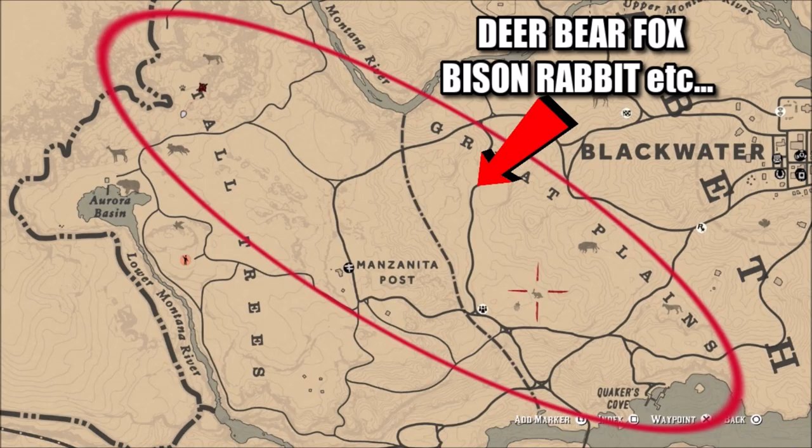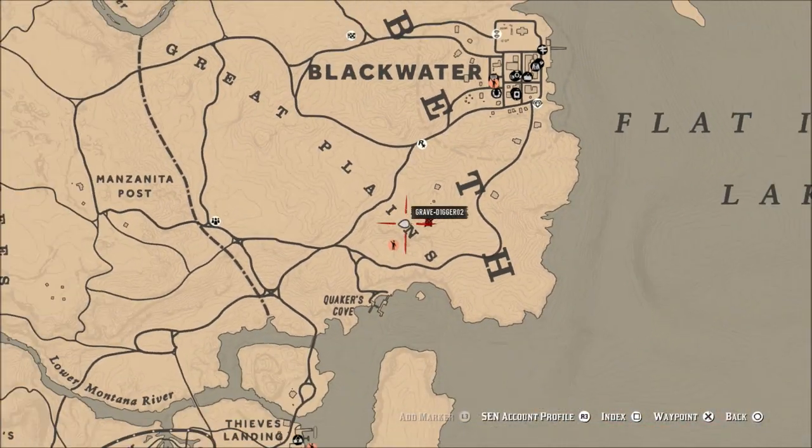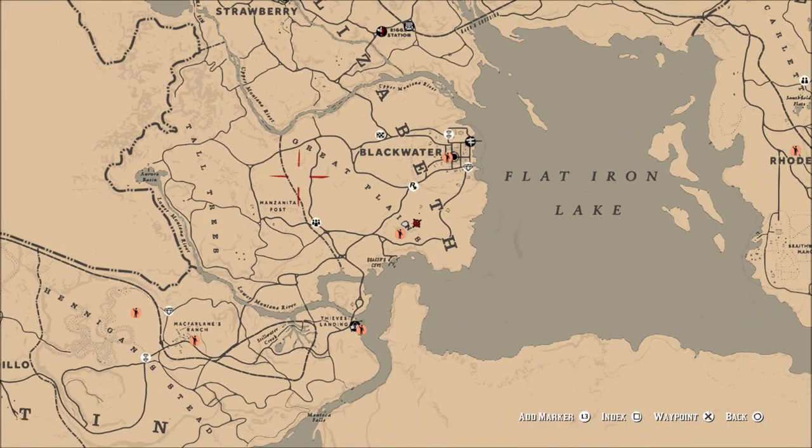What is going on guys? Grave here. Welcome back to Red Dead Redemption 2. Today I'd like to bring you a hunting guide, and this is one of my favorite places to hunt in game. This entire circle is pretty much the area I hunt, and this can net you anywhere from three to six hundred dollars per hour. It is very good for making money from pelts and meat, and it's also close to the butcher so you don't have to ride far after your hunting trip is over.